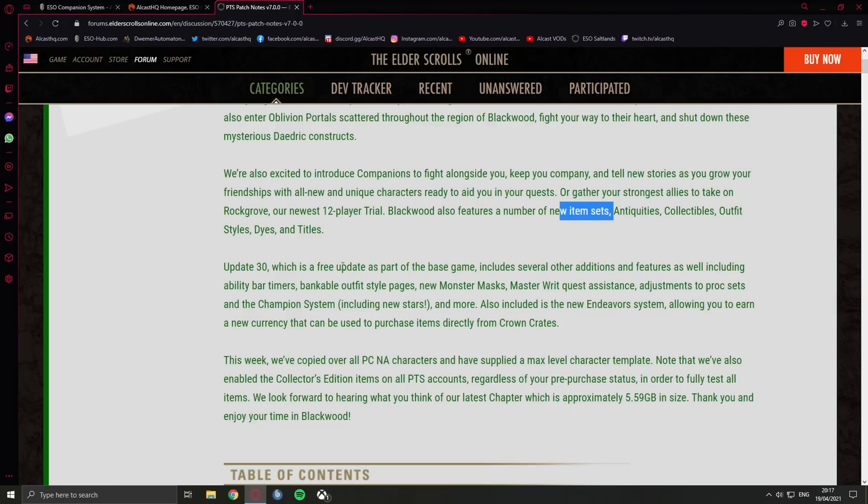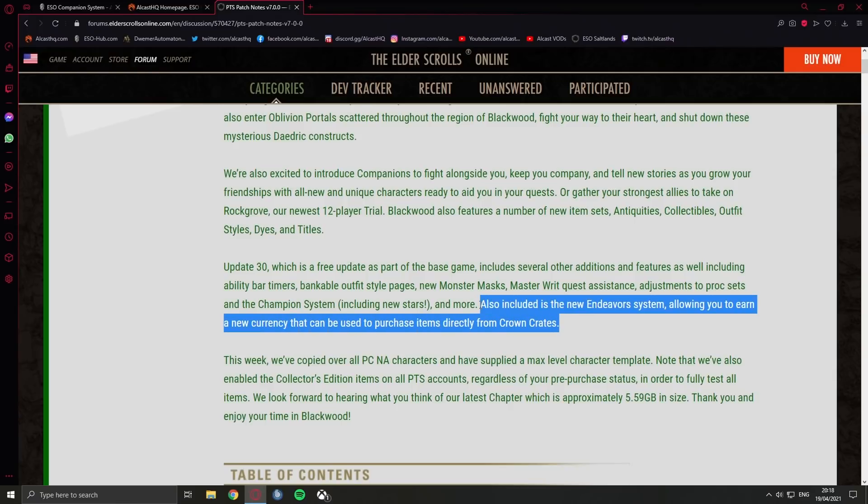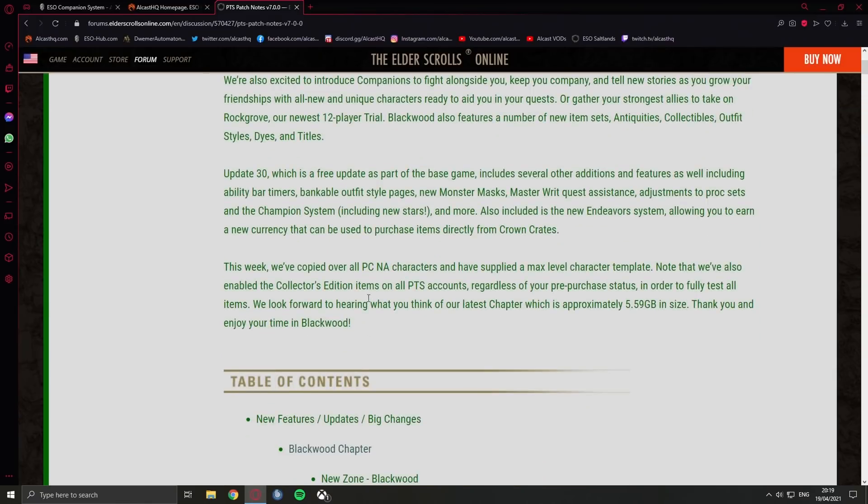Update 30 includes ability bar timers — that's actually going to be juicy. Console players will basically have action duration reminder, which will be great help for rotations. Also included: bankable outfit style pages, new monster masks, master writ assistance — this is probably the Imperial City monster mask they're referring to — adjustments to proc sets, and the new champion system. There's also a new endeavors system allowing you to earn a new currency that can be used to purchase items directly from crown crates. A lot of people say this is a response to Microsoft buying ZeniMax — could be true.